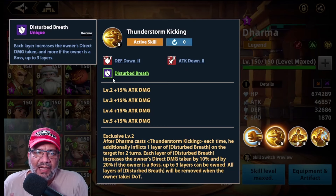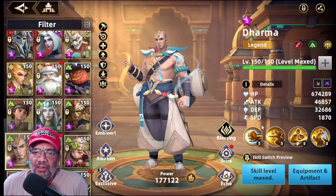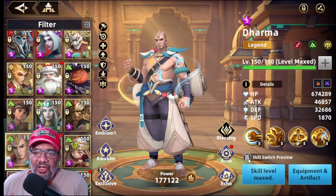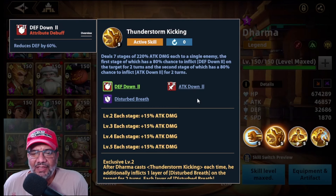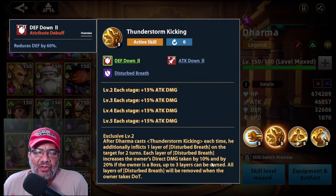Las capas de disturb breath serán removidas si el enemigo recibe daño sobre tiempo, así que hay que tener cuidado y no llevarlo con personajes que hagan daño sobre tiempo. Cuando está en su tercera forma, este señor hace 7 capas de 220% de daño de ataque a un solo enemigo. La primera tiene chance de infligir defense down 2 y la segunda un 80% de chance de infligir attack down 2, así que es una máquina contra los bosses.